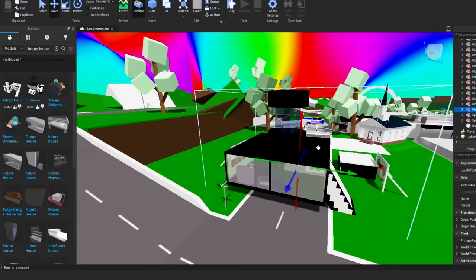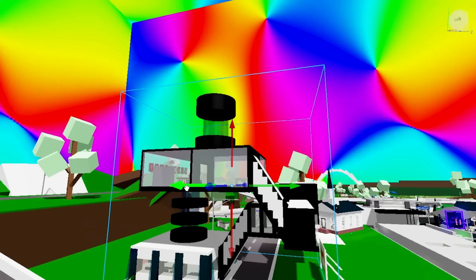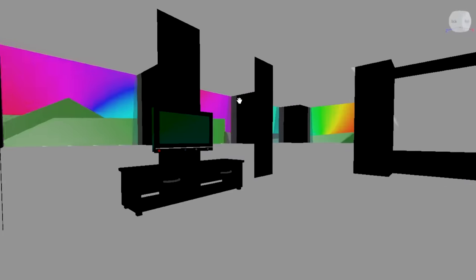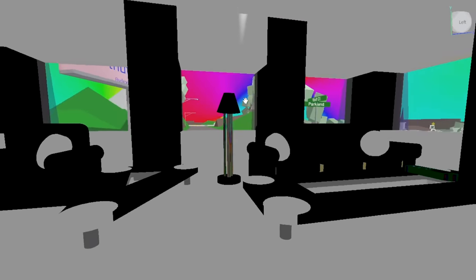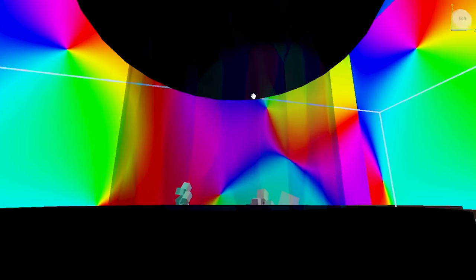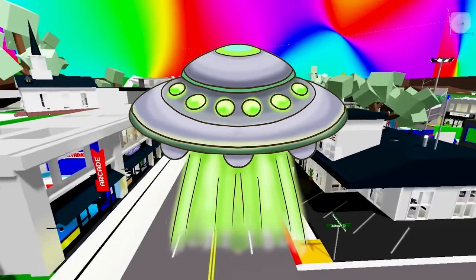Let's get this future house over here. What is this future house? We definitely need this. It says 'welcome home' with the door, and you get through to the futuristic door. There's futuristic stuff over here, and upstairs we've got all our things. I don't know what this is — it's like aliens or something. Since this is the future, I should probably add aliens.